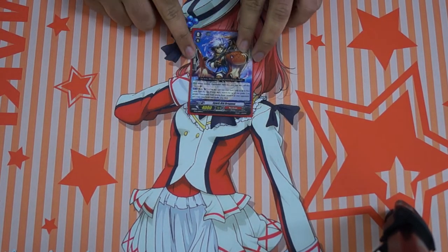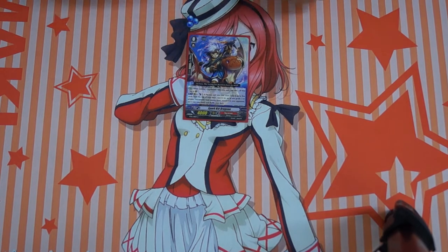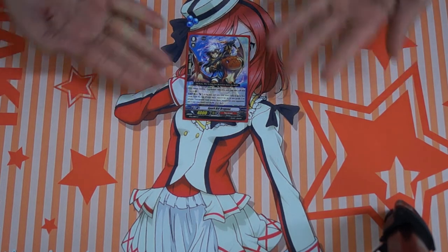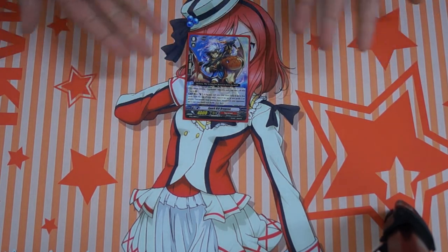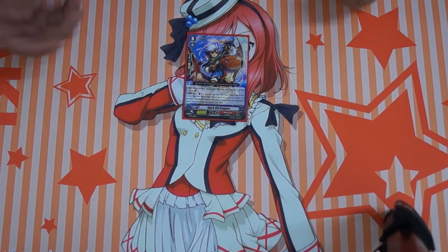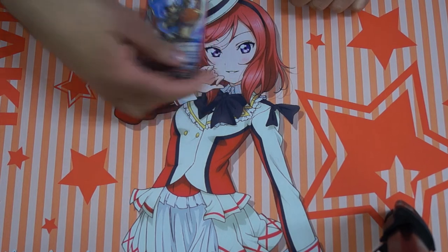So my starting grade 0 is Sparky Dragoon. The reason I run it is because in a Brawl attack, grade 3 is pretty much the center of the deck, because of the Buster skill and everything. And also, he looks cool — he's riding a dragon. Yeah, that's my start off.